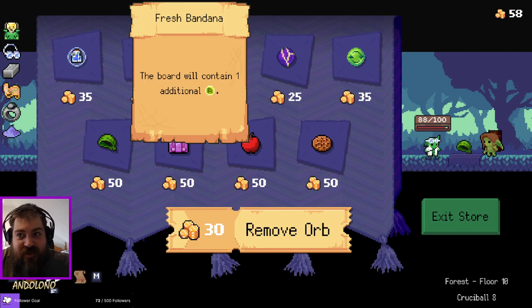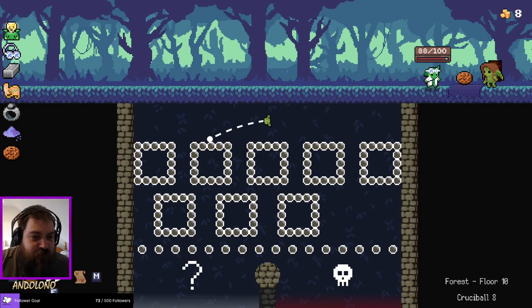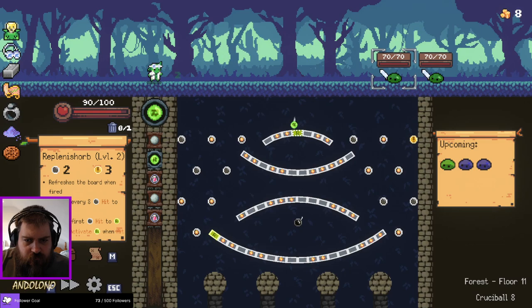Boards have more refreshes — that makes sense. Heal every time the board is refreshed — that's the one we take. We struggled on the last run for that very reason: we were getting chipped down every single fight and I nearly died. And then Popping Corn just came out of nowhere right at the end of the run, and suddenly we were fine — in fact, better than fine.